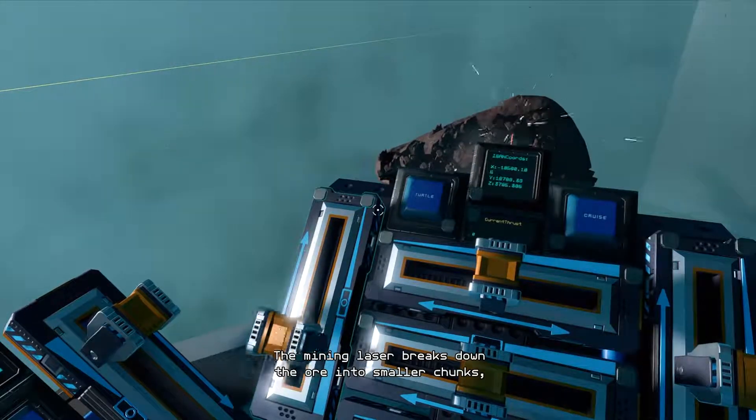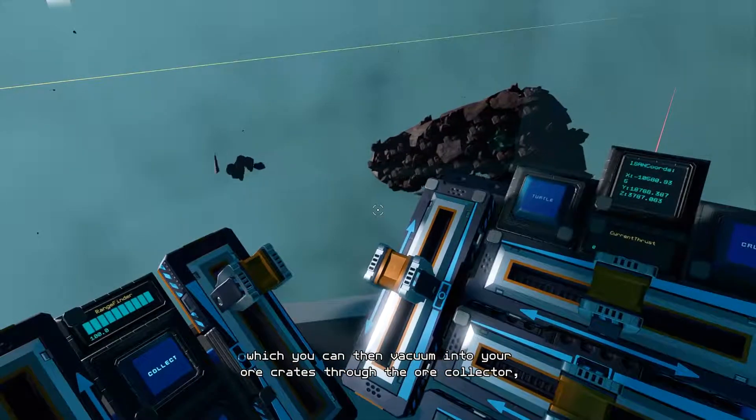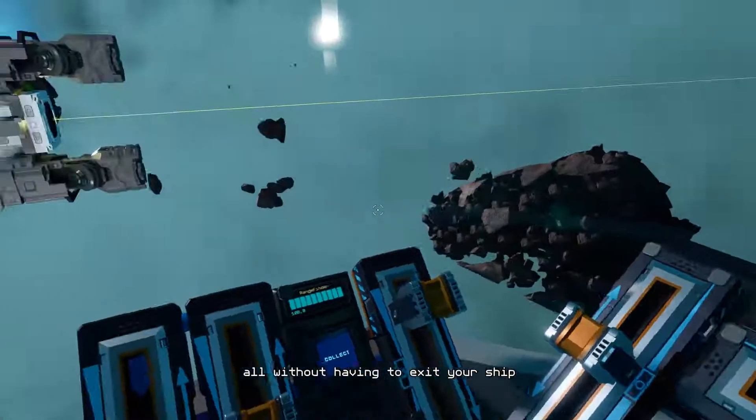The mining laser breaks down the ore into smaller chunks, which you can then vacuum into your ore crate through the ore collector, all without having to exit your ship.